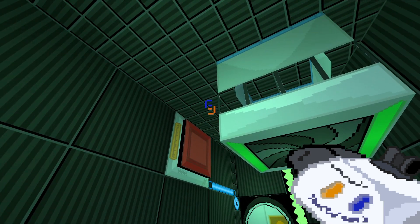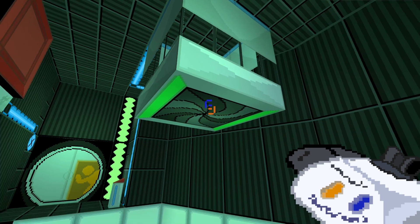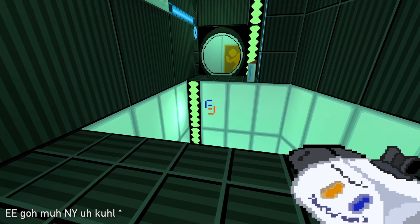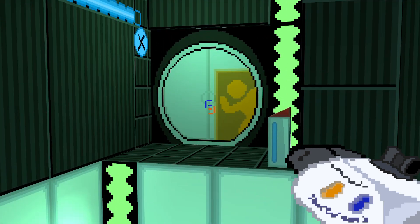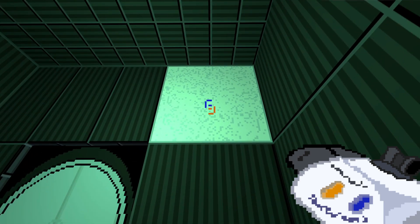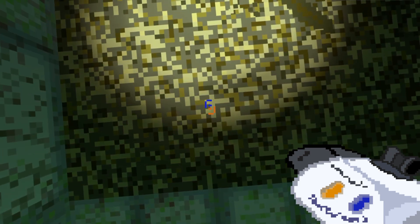I guess Aperture figured it was cheaper to do testing this way instead of slamming together chambers. Still though, I mean if this is virtual reality, this is probably just as corruptible by an egomaniacal AI. Button on the wall does our exit over there with a very big drop down here. There is a button over there to get ourselves another cube, and you for launching purposes. Let's drop down into you to get able to...